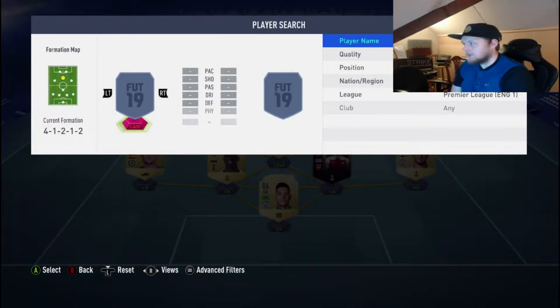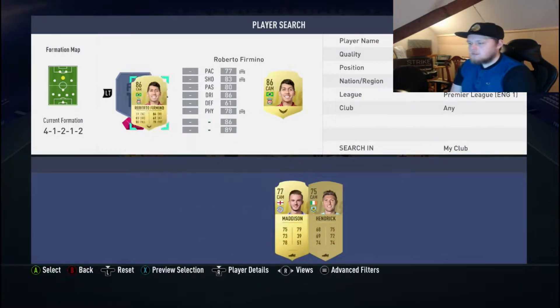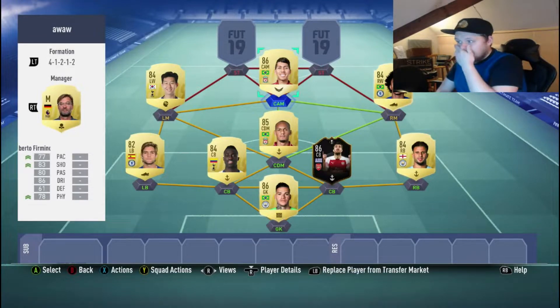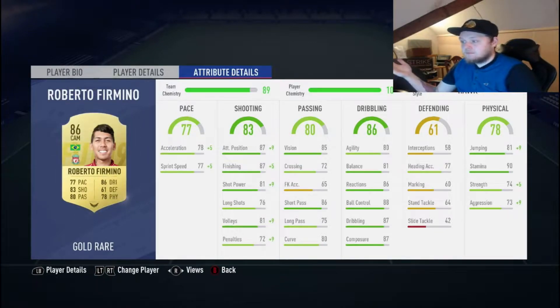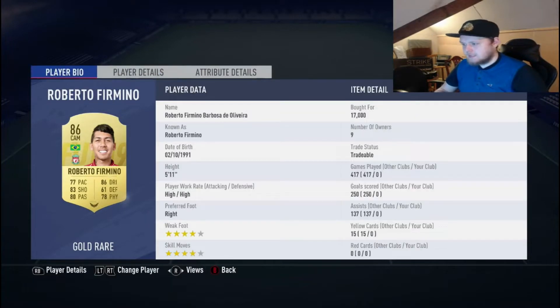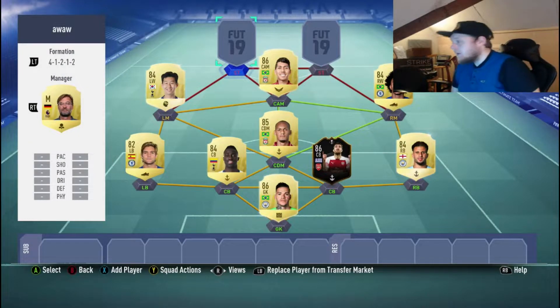We go to our centre attacking mid: Roberto Firmino. I've not used Firmino at centre attacking mid, but I see a lot of people doing it and he seems to play well. He has got good passing, really good shooting — especially for edge-of-the-box situations where it falls back and he can just rifle it into the top corner. 86 dribbling. He's 5'11".